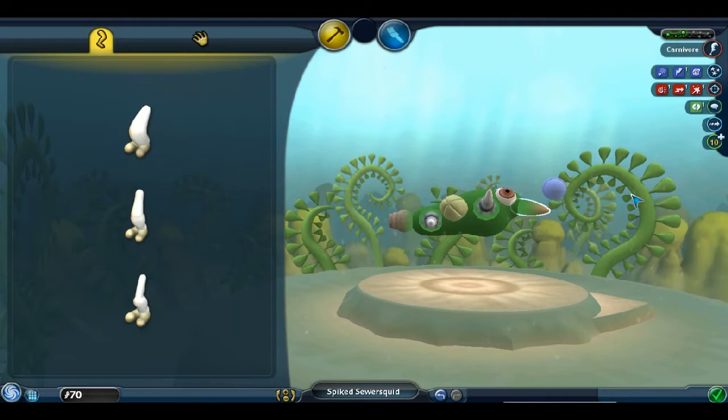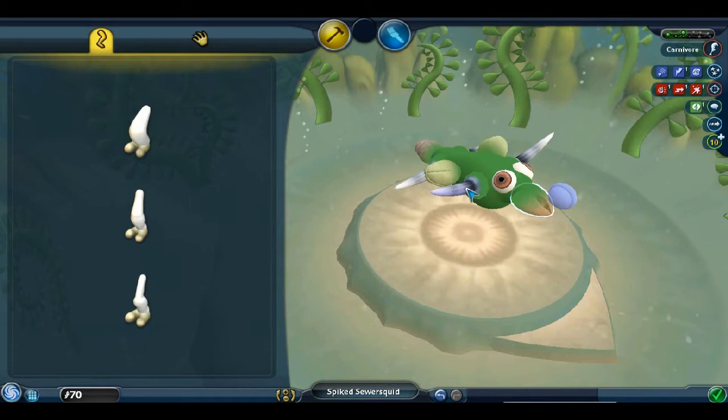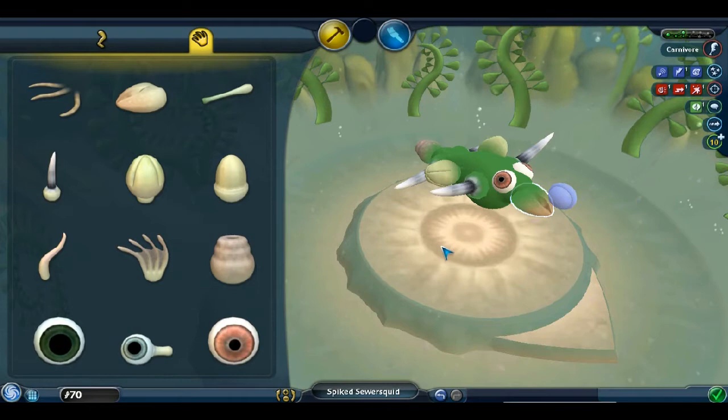Each body part has different advantages. These tusks here give us a strike or charge ability. The mouth gives us the ability to bite and sing, and then the poison gets us an ability to spit. What does Jet do for you? It gives you a sprinting ability in the second stage.